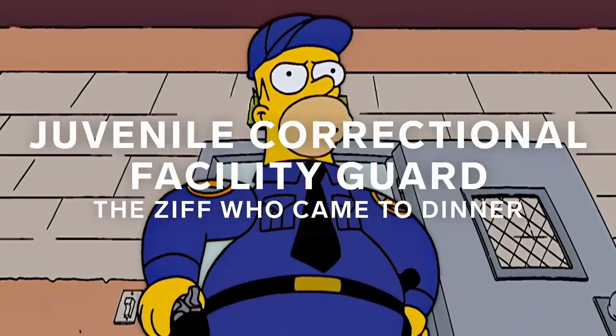When Bart goes to Juvenile Hall, Homer actually gets a job as a guard so that he can keep a better eye on him and protect him. Of course, this just makes Bart a bigger target.